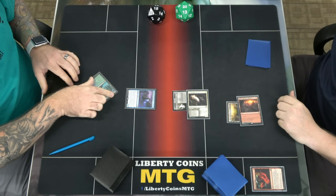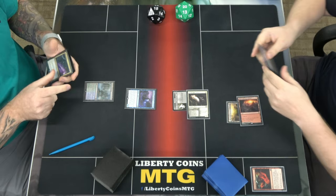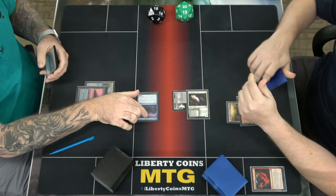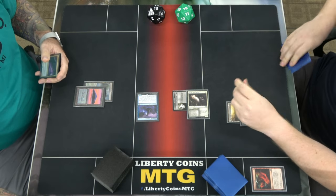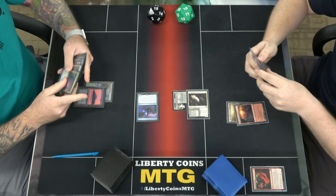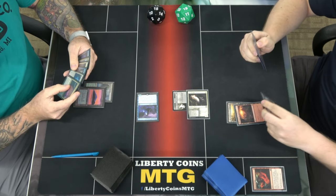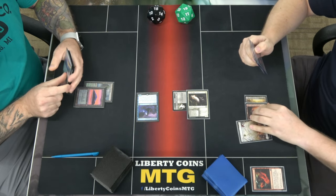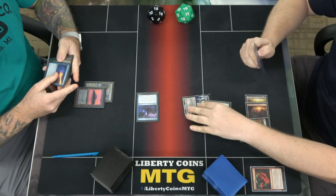Pass. You're at 20 now. Yep, combat. Not used to not being able to counter something with that thing. Counter Magic — 2 mana. I forgot you're playing blue. Oh, it's untapped. 2 mana.